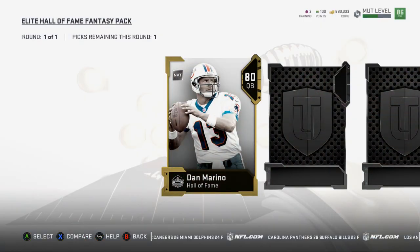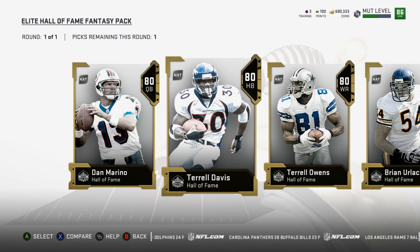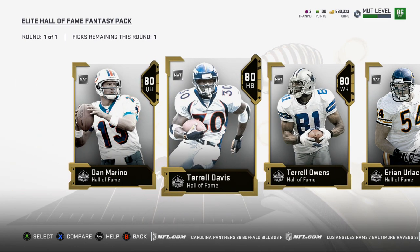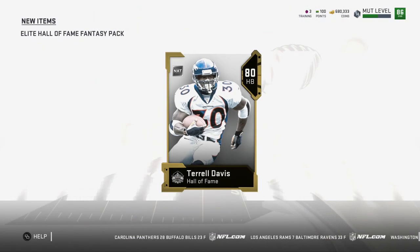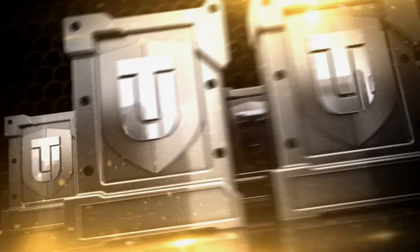I have no idea who I'm actually going to pick here. Do we want the running back? Give me a backup running back. Urlacher is usually pretty bad in this game simply based off of coverage and speed — it's just not a very good card. I'm going to go Terrell Davis.